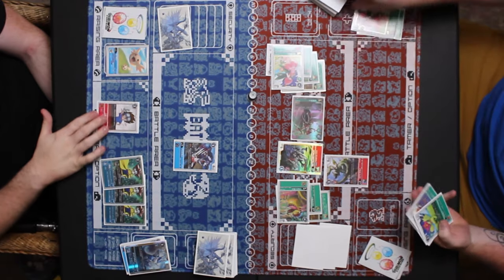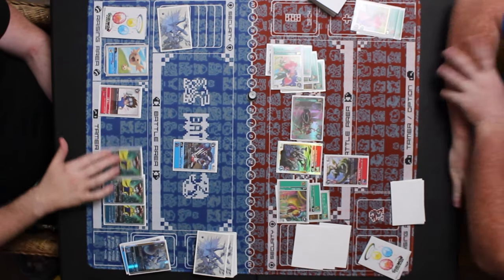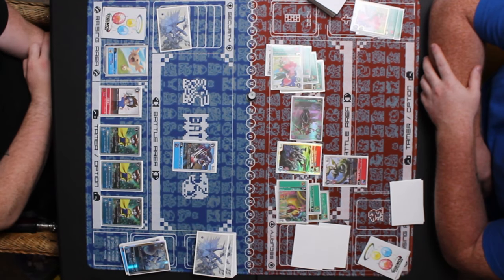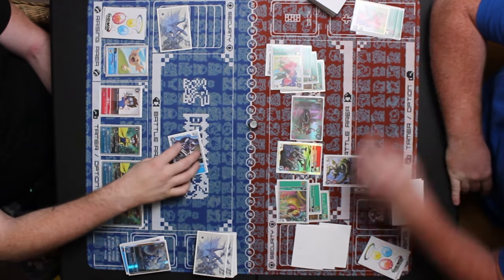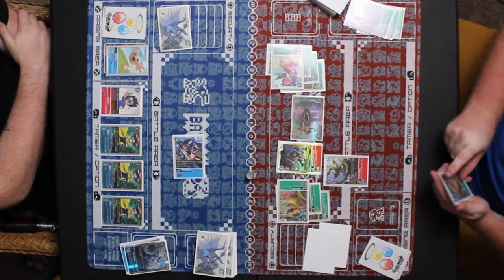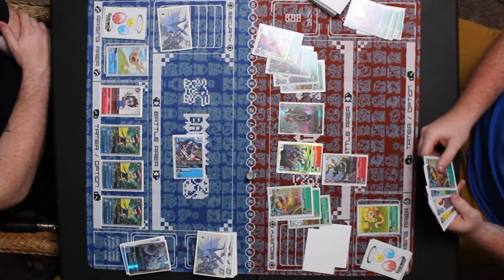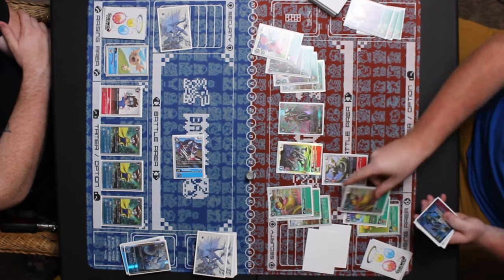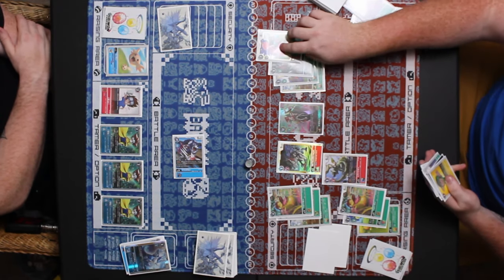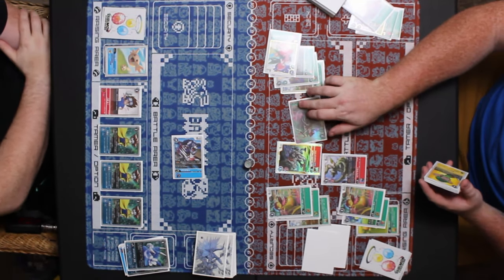Blue drew the starter deck Tai for turn. Some memory discussion — green assumed blue ended his turn and started to draw, but blue pays two to attack with Grizzlymon running into Tentomon. And now it's game over for blue. Green just pops off — evolving Palmon, Vegiemon — he's basically overkilling at this point. Swings with Lillymon into a promo Vegiemon and Rosemon for the game.